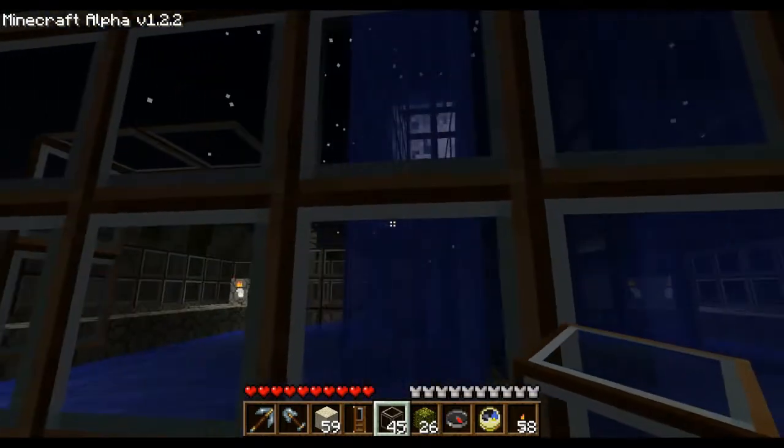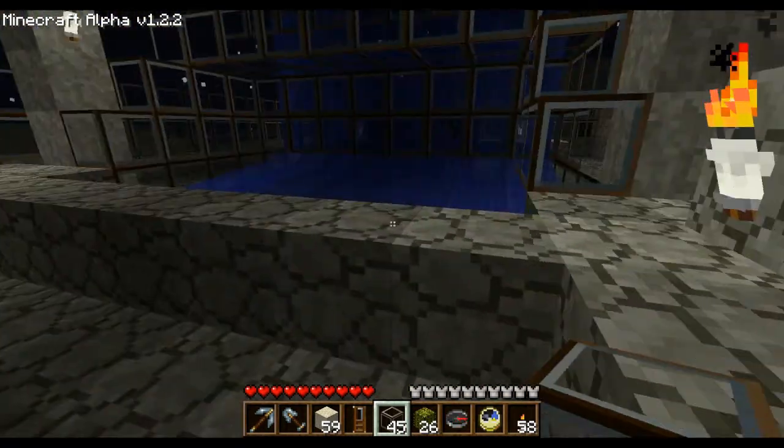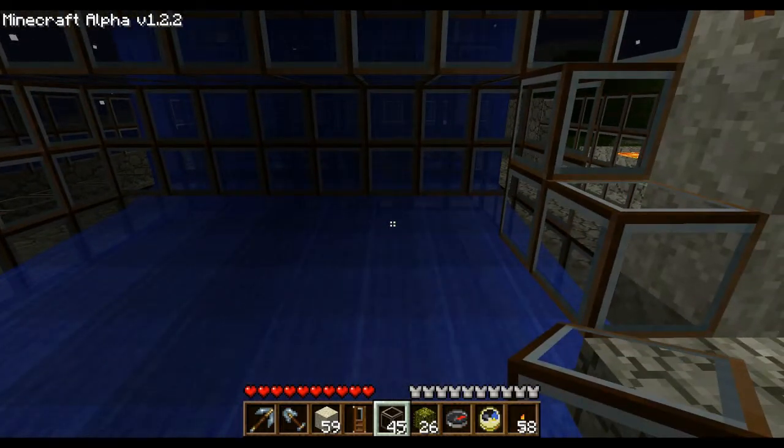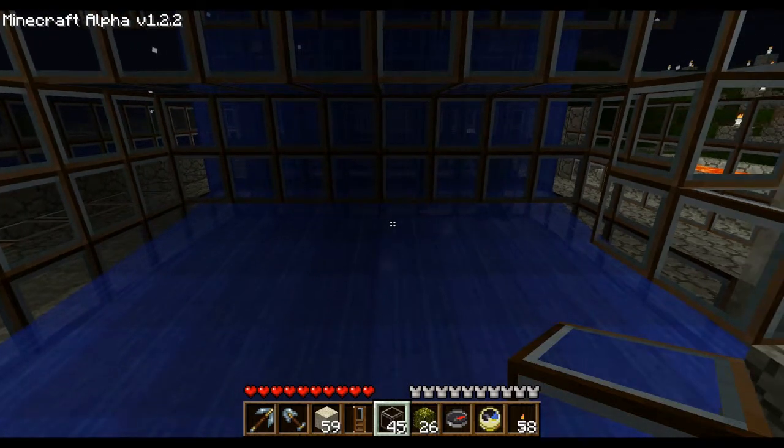They're just falling right into place and they have nowhere to go. I've got plenty of light down here so that they don't spawn down here — that would suck trying to get items that your enemies are dropping and have something spawn right behind you. And as they die, just like any other drowning trap, their items just gently float to you.